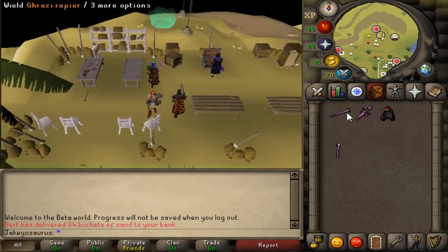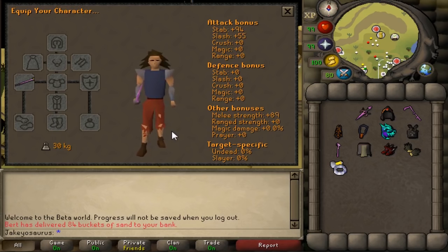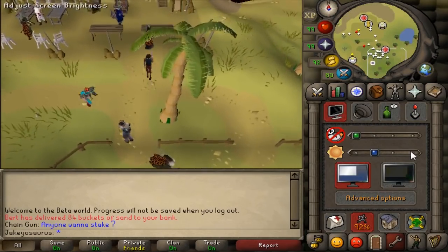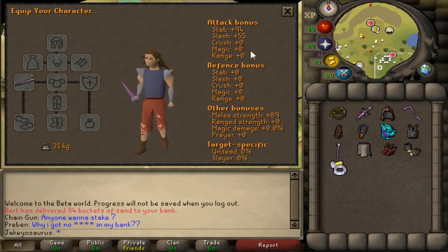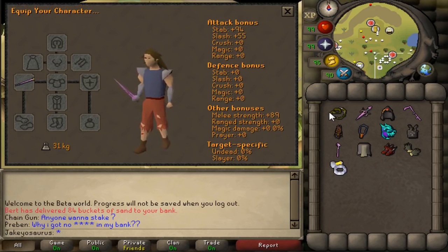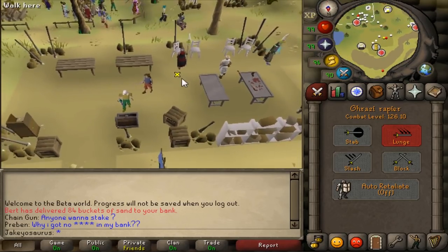They changed the Rapier as well. They increased the Stab bonus to 94 and the Strength bonus to 89. If we grab the Abyssal Tentacle Whip to compare — it has plus 90 Slash, 86 Strength versus the Rapier's 94 Stab, 89 Strength. So it is straight up better than the Whip now, except it can't inflict poison. Pokey Poke weapons are in short supply right now, especially good ones.